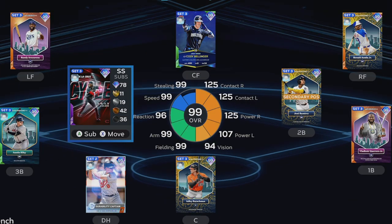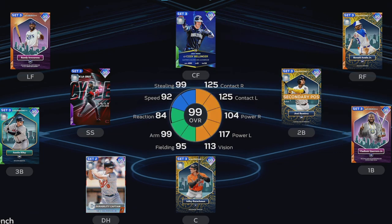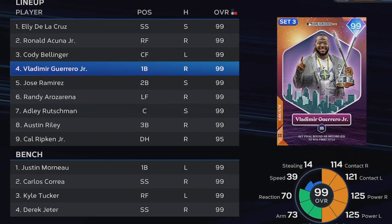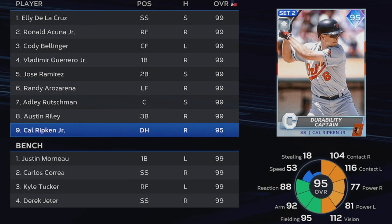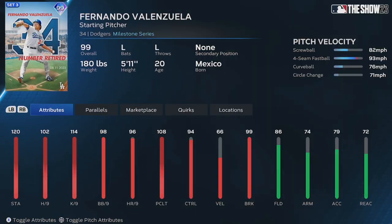Between those six players, Jose Ramirez's 119 contact versus left is the only contact under 125. The lineup is: Eli De La Cruz, Ronald Acuna, Cody Bellinger, Vlad Guerrero Jr., Jose Ramirez, Adley Rutschman, Austin Riley, and Cal Ripken in the 9-hole. This is the 99 Fernando Valenzuela, retired number 34 — 102 hits per nine, screwball primary, fastball, curveball, changeup. He has really good control and break on his pitches.